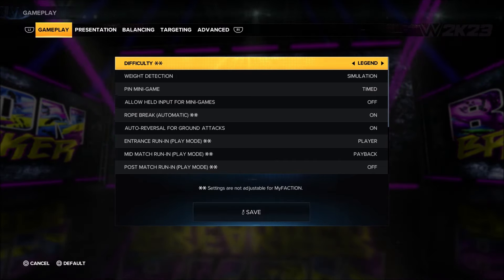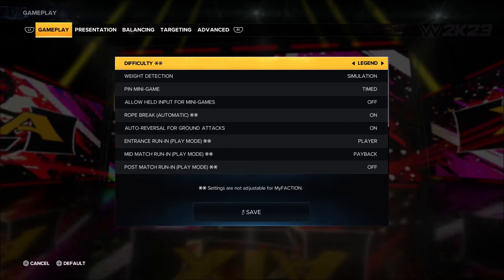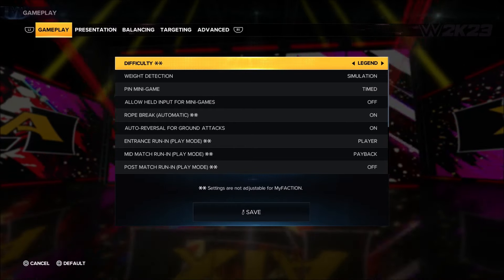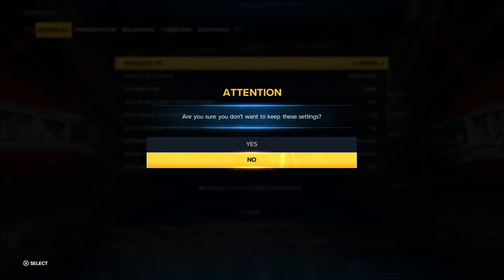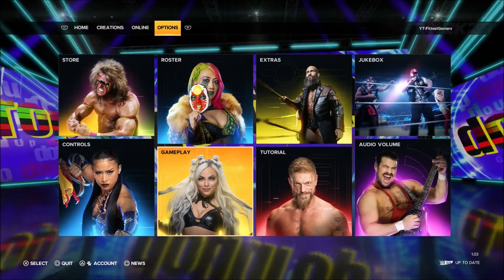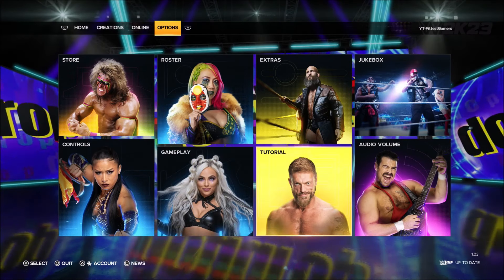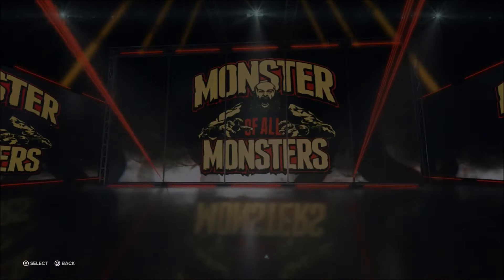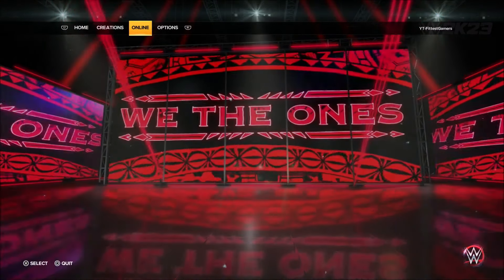You can do a Royal Rumble, come in as the 30th entrant — it's going to be a five-star match no matter what, and you'll probably get a thousand points, but you have to wait the whole time. You're better off just playing and doing a high-overall like Super Cena or Roman Reigns versus a low-overall. That's the way for the purchasables — there's no other way around it.